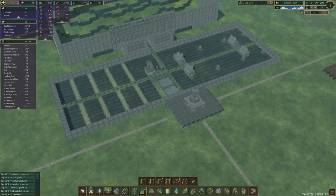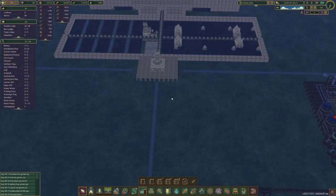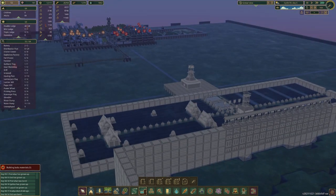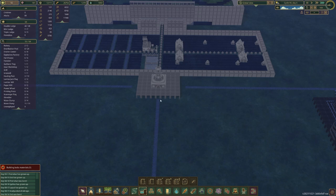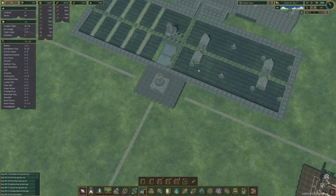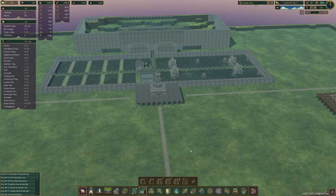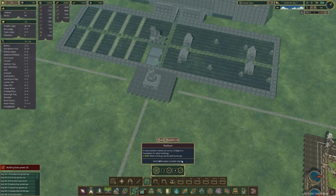Now we need housing — a nice 500-capacity housing area. I do like putting towns up on platforms, so I think we're going to keep this town up on platforms. Where are we going to put the housing? We don't need this area to be irrigated, because we're not growing anything here. It's just this area that needs irrigation. Hopefully this tub of water can last us 10 days. Let's get some platforms down.